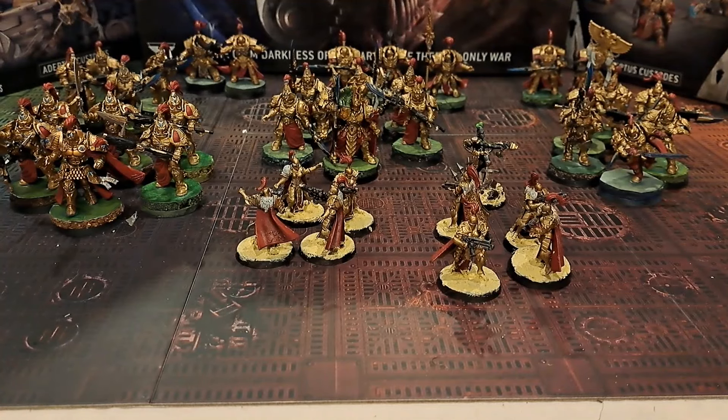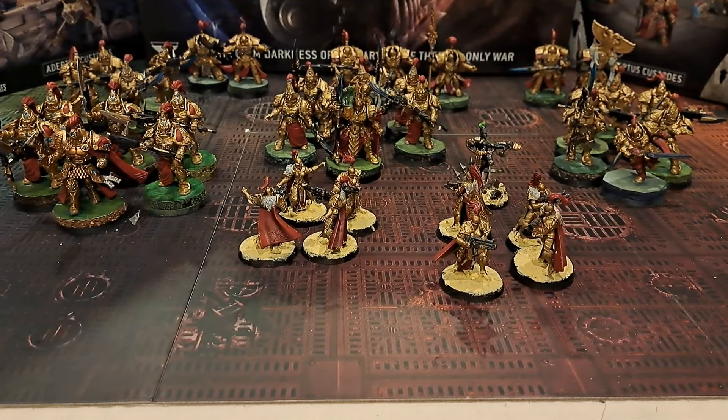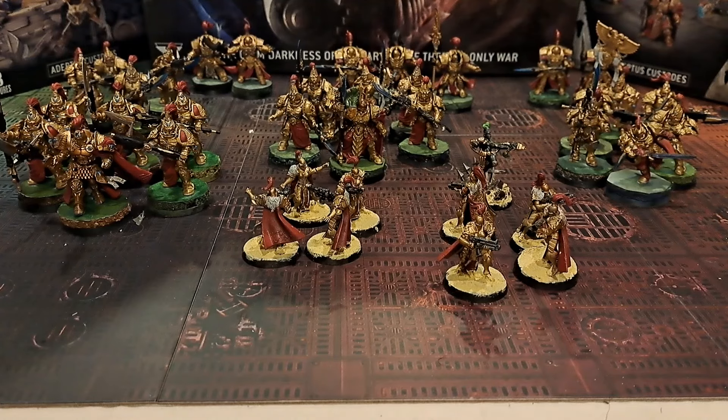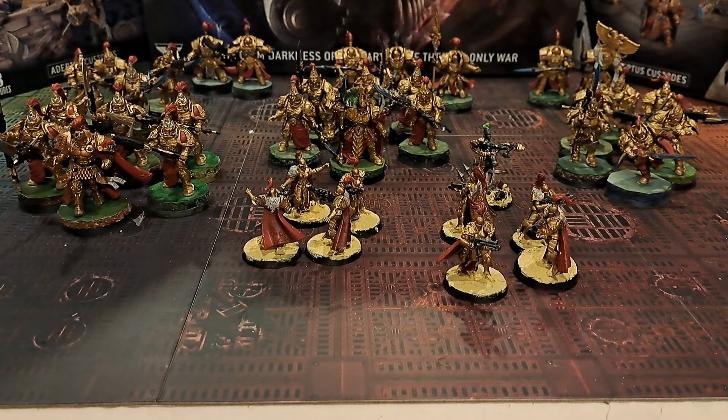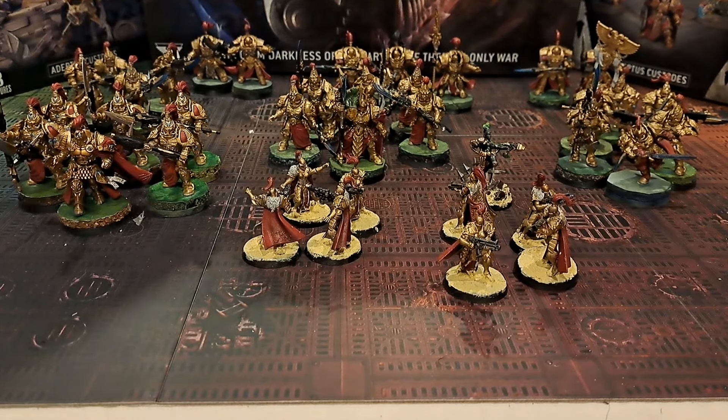This is the list I'm going to be using against the Iron Hands today — 2,000 points exactly. I have a group of Wardens led by a Shield Captain with Inspirational Exemplar, 4 Witchseekers, 4 Prosecutors, a unit of 4 Custodian Guard, another unit of 5 Wardens — they all have Spears and the Vexilla — led by Trajan Valoris, 2 units of 2 Terminators and a unit of 3 Terminators, 5 Custodian Guard with Shield and Vexilla led by a Blade Champion with the Ceaseless Hunter Enhancement, and the Calidus Assassin. 2,000 points exactly.